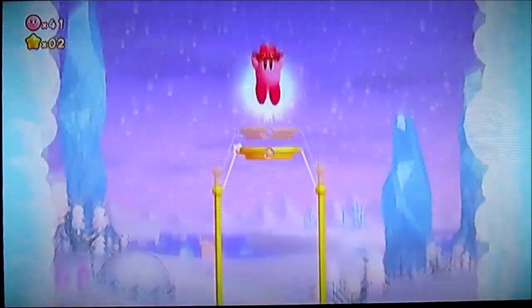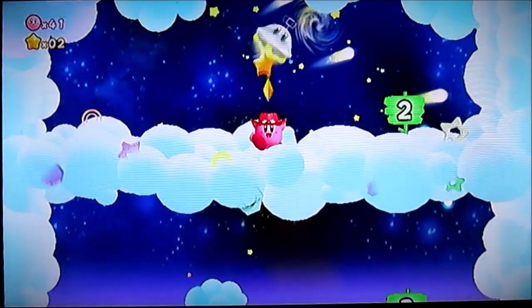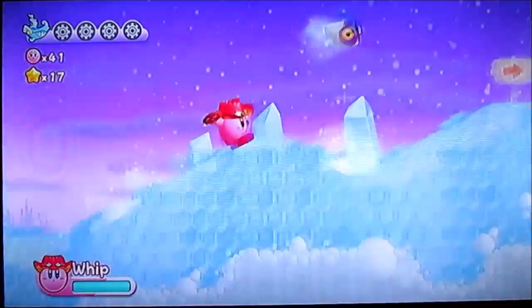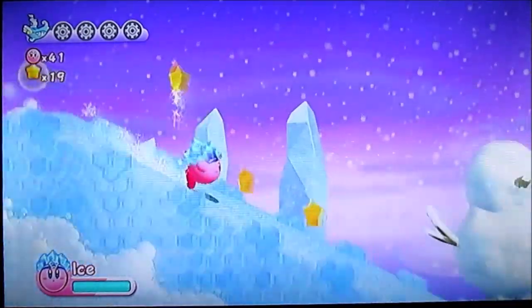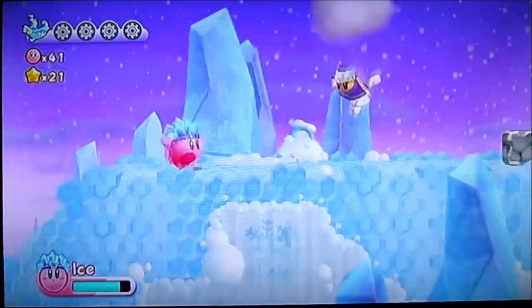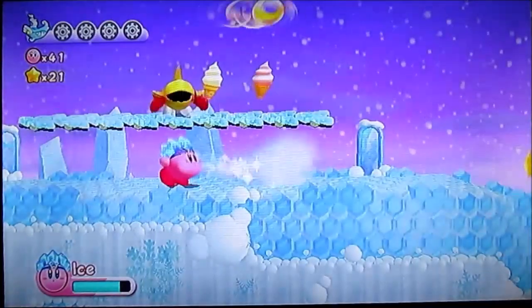Now for the gold game. Damn, still can't get number one. Guess it really can't be helped. So there's stage 2 of White Wafers. This guy also gives you the ice ability as well. That guy — if you actually inhale him you get the ninja power up, which is also another awesome power up.